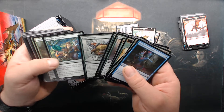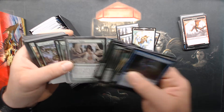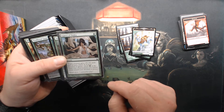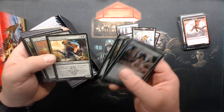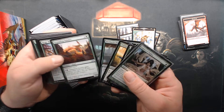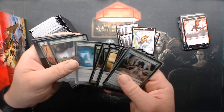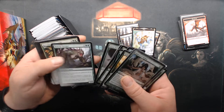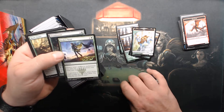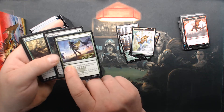Ikoria, Dominara. Aspect of the Hydra is better than people give it credit for. In mono-green it's pretty good — not quite the one that counts the forests, but still pretty good. Turtle cow, Broken Bond. I was so stoked about Broken Bond when it was previewed, and then I realized it's a sorcery.